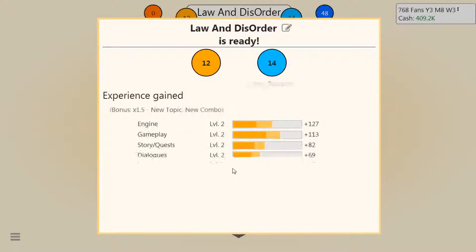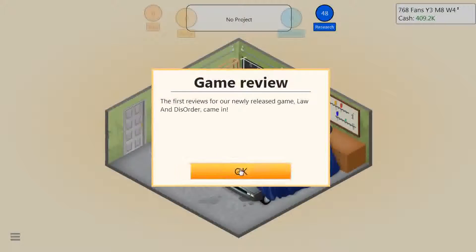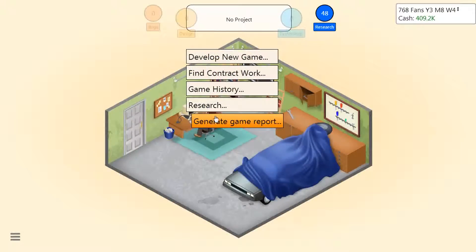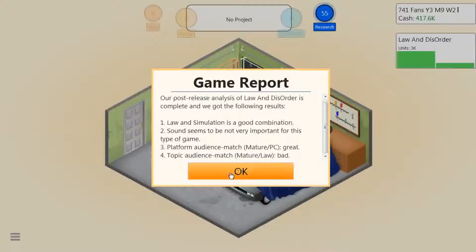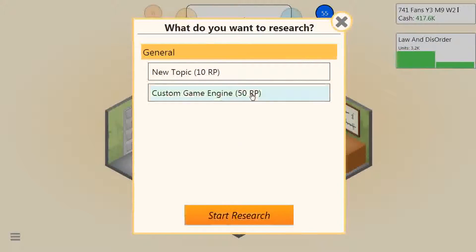All you have to do is check what the name of the channel you're watching is. Epic gamer 095 - let's generate a game report for this. First reviews: Law and Disorder came in - oh, not bad, not good. They shouldn't forget about dialogs. It's a simulation game - why do I need dialogs in a simulation game? We're always fans because of this, aren't we. At least we're learning from our mistakes.